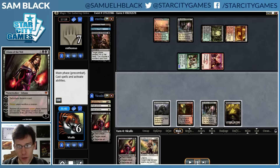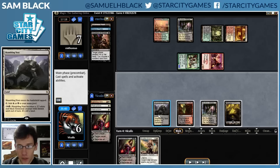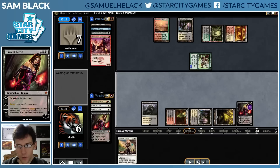I draw Soulfire Grandmaster. I can play Liliana and kill my opponent's Swiftspear, or play Soulfire Grandmaster, or attack with Shambling Vent. If I attack with Shambling Vent I go up to 8 and my opponent goes down to 5, but I'd be dead to Become Immense, Lightning Bolt, and Become Immense plus Battle Rage - it doesn't develop my board or meaningfully pressure my opponent. If I play Soulfire Grandmaster, I'm basically committed to blocking, and if my opponent draws any spell a block is horrible for me. Clearly the thing to do is cast Liliana and make my opponent sacrifice the Swiftspear.